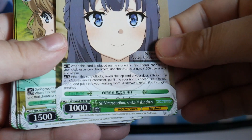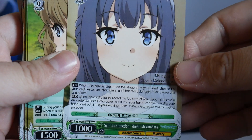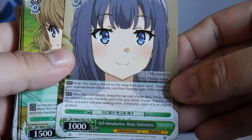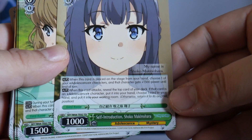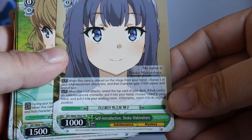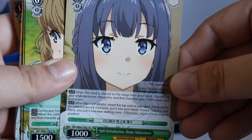Then we have Self-Introduction Shoko Makinohara. When this is placed on stage from hand, you can choose one of your Adolescence characters and it gets 1500 power. When this card attacks, reveal the top card — if it's an Adolescence character, put it in your hand and choose a card in your hand and discard. So another discard element that also gives power.